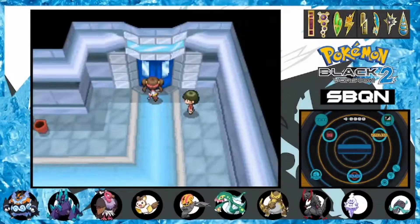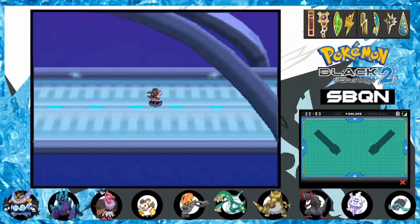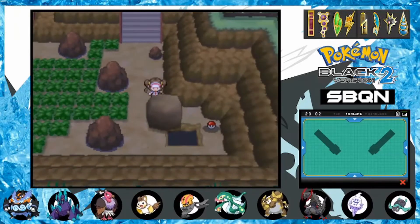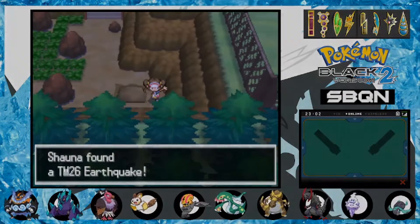Our next objective is to explore a little more. I make my way into Nimbasa City and start heading east. We are now granted access to the Marvelous Bridge and past it Route 15. After defeating a couple optional trainers and traversing around some ledges and Strength boulders, we pick up the powerful Earthquake TM.